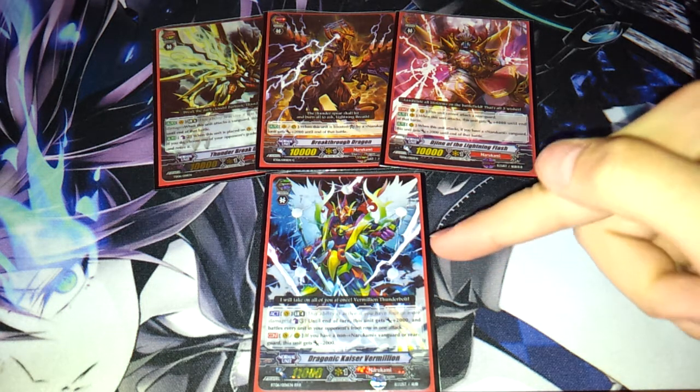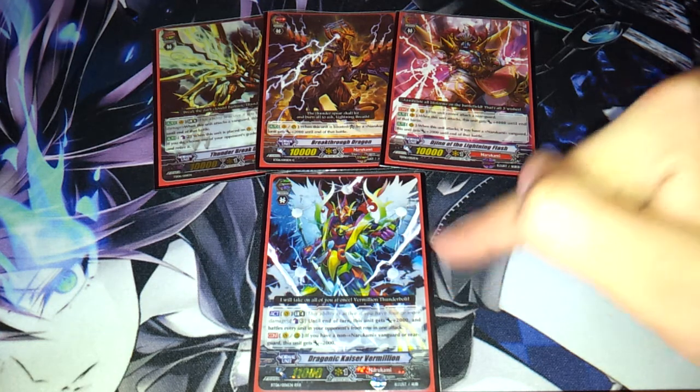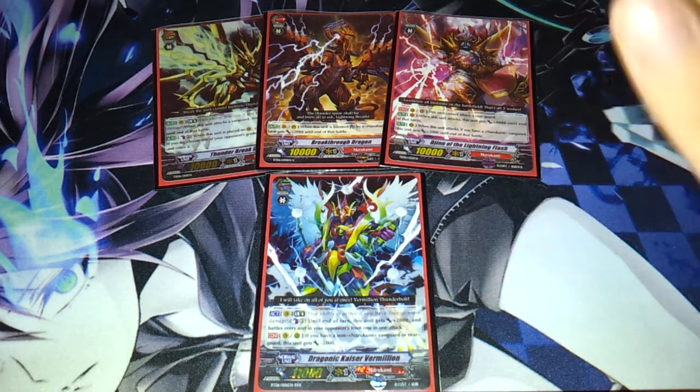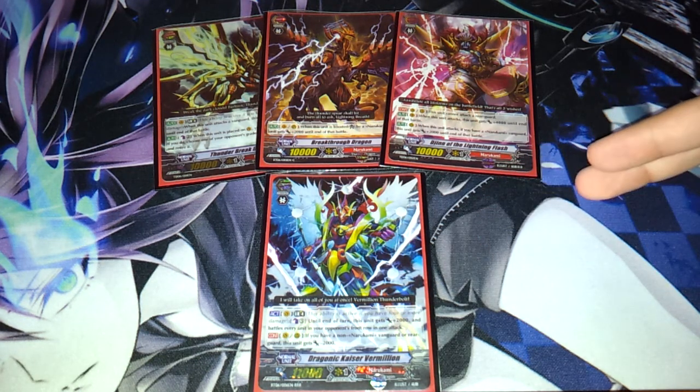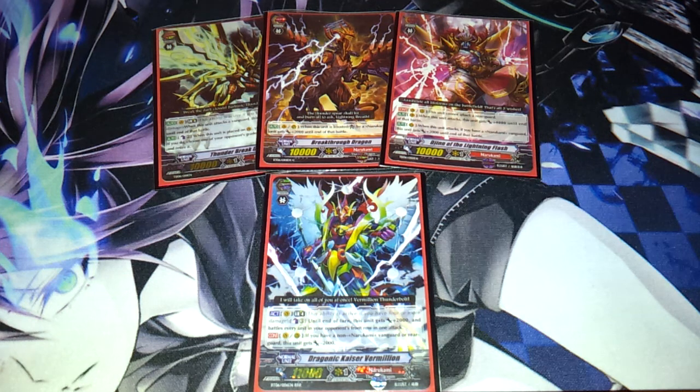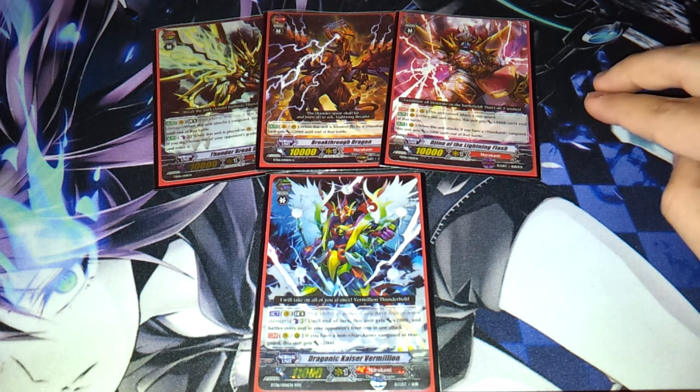That means that to guard this guy you would need 10,000 to just stop the rearguards, or 20,000 to completely nerf the opposing vanguard if they're attacking for 20,000 — which they will be. Some decks will be attacking for 21,000, but let's ignore that for the moment because their rearguards won't normally be able to do that. Whereas, if they attacked any one of these as the vanguard and they were attacking for 20,000, you would have to put up a 15,000 shield instead.